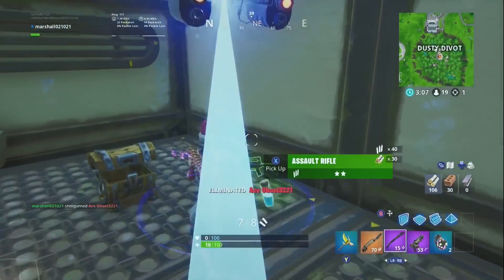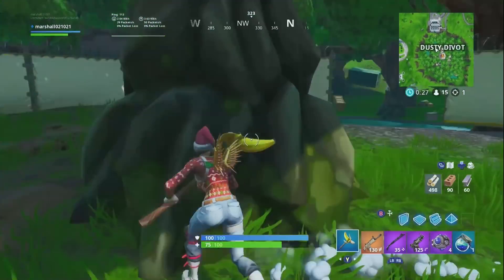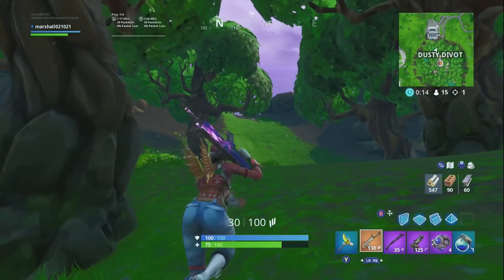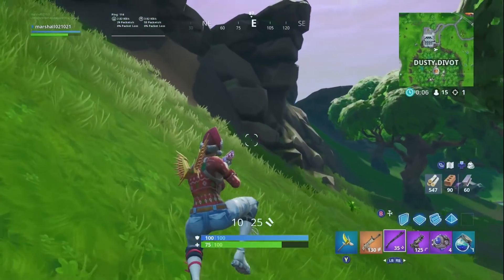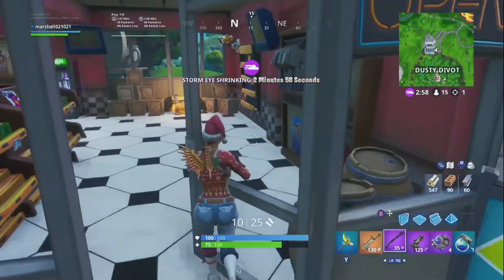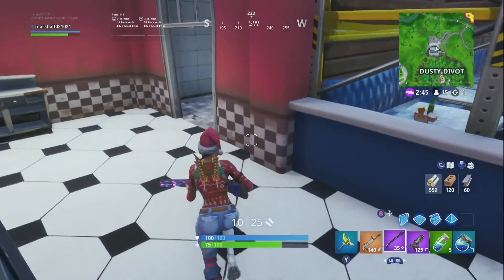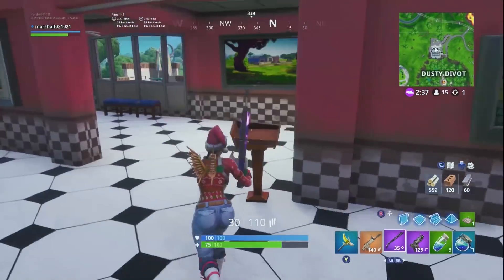I almost died but I survived. I think this glitch gives you better loot. Look at my inventory: golden scar, combat shotgun, purple SMG — the OG one. 14 people remaining. I have some minis. The only thing I need in this game is a pump. This place has been looted already, which is a bit scary. My ping is like 115.